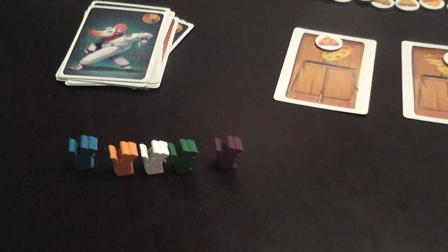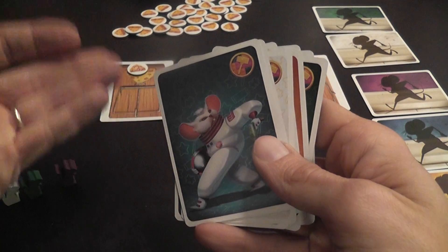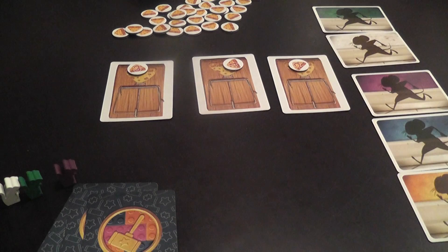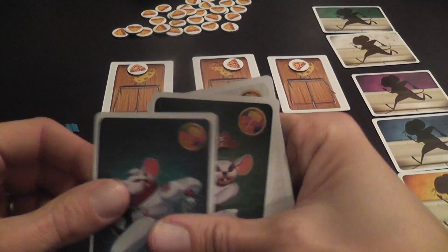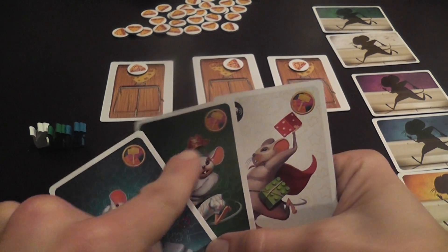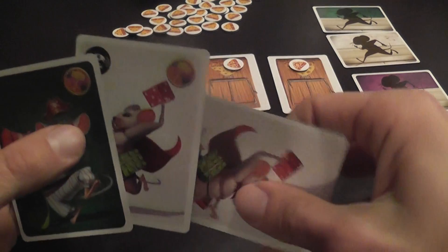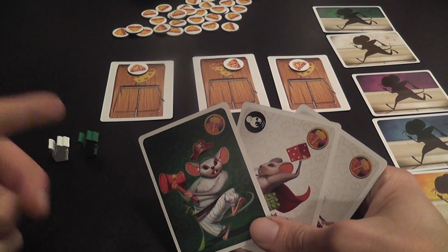Pretty cute. At the beginning of each round each player secretly looks at their cards — you start with your entire deck, though you may lose cards during the game. You choose three cards and place them to indicate which you'll use this round. You then put mice tokens in front of you to announce the colors you're using. If you have multiple mice of the same type, you only put out one token per type, so opponents don't know the exact combination.